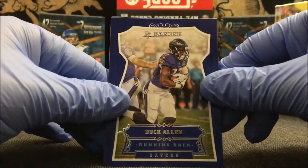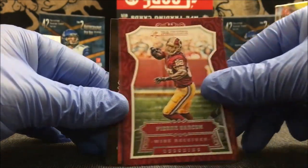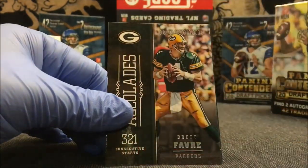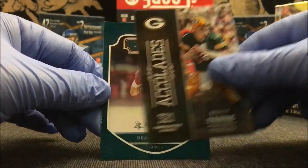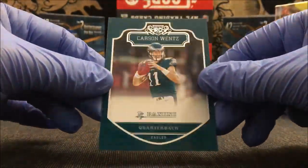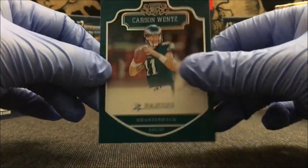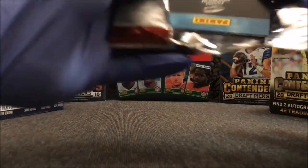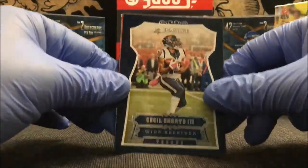Buck Allen, Marshawn Lynch, Vic Beasley, Pierre Garcon, Jason Pierre-Paul, Austin Seferian-Jenkins, Brett Favre Accolades — 321 consecutive starts, nice little insert. And a Carson Wentz rookie — first round second pick, nice little rookie. Can't believe we pulled two autos out of both boxes. I was really expecting to get two jersey cards because that seemed like what everybody else was pulling, but we ended up pulling two autos out of both our boxes. Really excited about that.